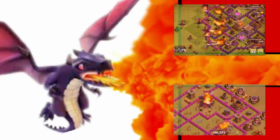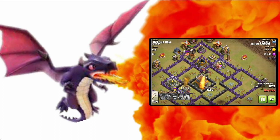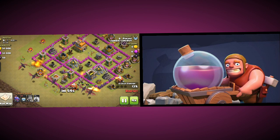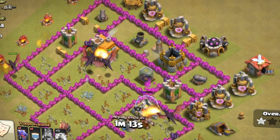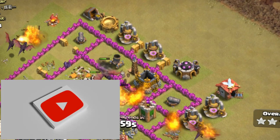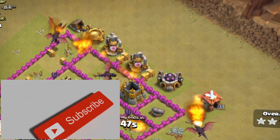This strategy is effective against downhill 7s and initial downhill 8s. It is a bit expensive on elixir, but really effective for trophies, war, and leagues. I have started this series of downhill 7 strategies where I will be discussing about a variety of downhill 7 strategies, so subscribe and never miss an update.